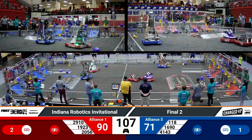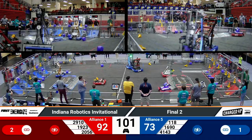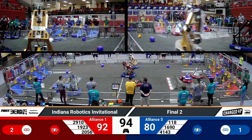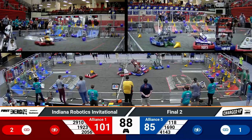Over on the red alliance, 1923 is doing the same. You'll see this strategy where there's one robot assigned to shoot over cubes so that their partners can more easily pick and place, especially with these teams competing at this high level with supercharged nodes — it's essential to have as many game pieces as possible.